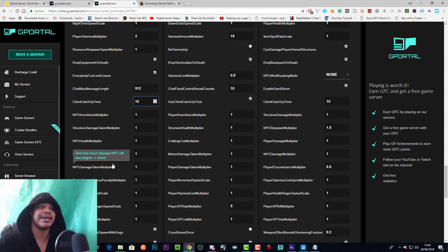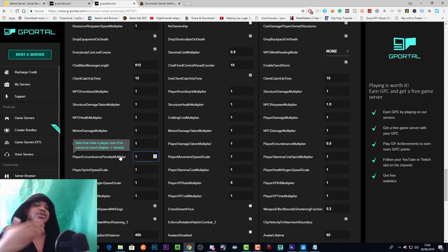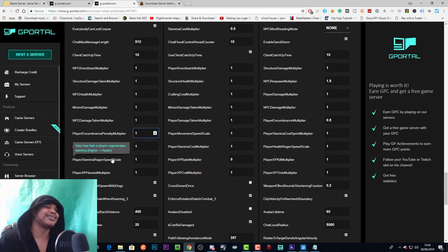NPC damage taken multiplier sets how much damage NPCs will take — higher equals more. Player encumbrance penalty sets how slow a player runs if they carry too much — higher makes them slower. I tried setting this to 0.1 before but it didn't work at the time. Player sprint speed scale sets how fast a player sprints — higher is faster. Player stamina regen scale sets how fast a player regenerates stamina — higher means faster regeneration.